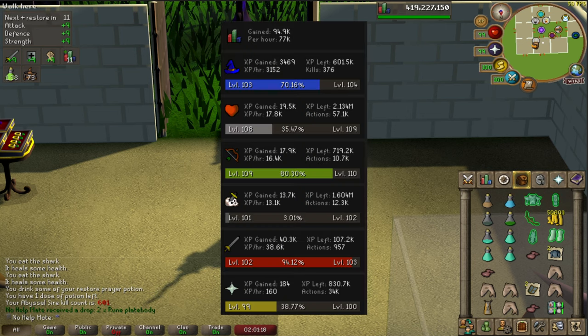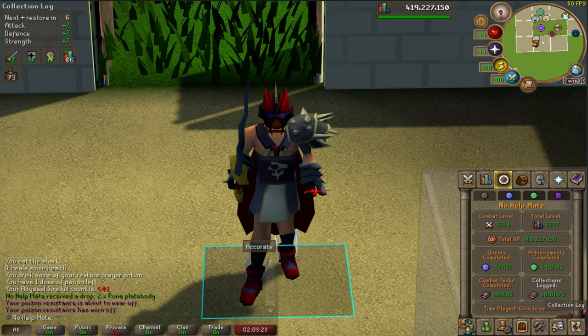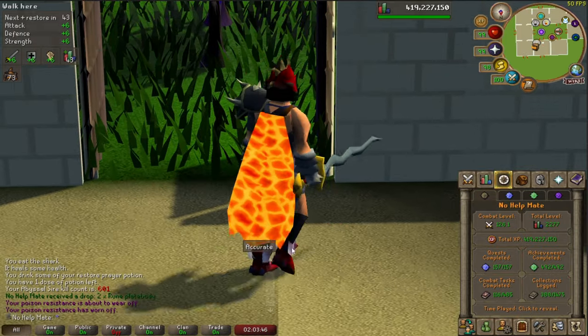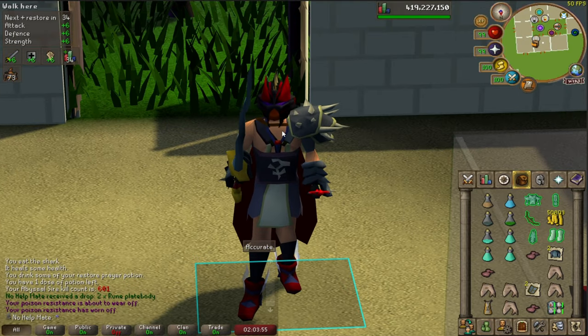For experience in the hour: roughly 94,000 XP overall — 40,000 in Attack, 17,900 in Ranged, 3,400 in Magic, and about 13,700 Slayer XP. Slayer XP definitely isn't the best here. It's a fun boss and very helpful for Ironman accounts going for the Bludgeon. For main accounts, chasing the pet could be a long-term goal, though it's extremely rare. Overall, I'd recommend it mainly for Ironmen or mains hunting the pet.